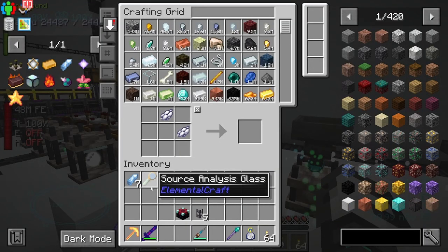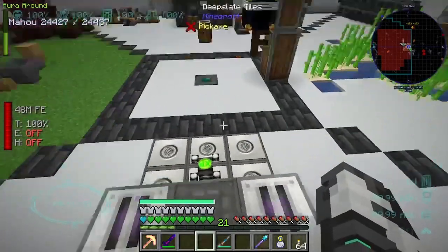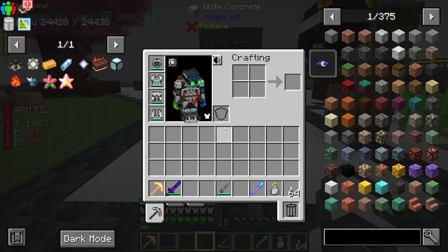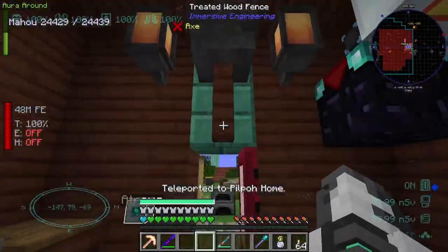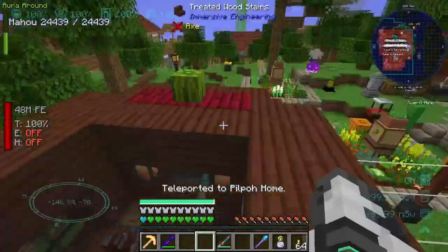There's way more you could look into for elemental craft but I kind of want to move on. What I want to do right now is visit Death's Office over and over until we get one of those humanoid flesh, because apparently I didn't give it enough of a try the first time.